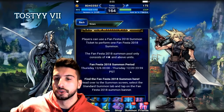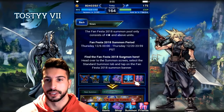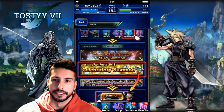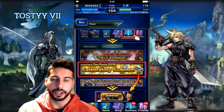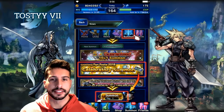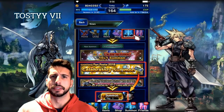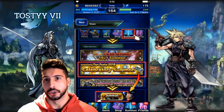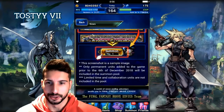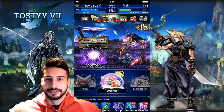Make sure you use your tickets by December 20th or else you'll lose them. What I'm gonna do is keep all my tickets and on Wednesday when I get my last ticket, I'm gonna do a summon with all seven at once. If you guys want to join me, keep all your tickets and we'll summon together in one video — free tickets and free summons, it's always good.